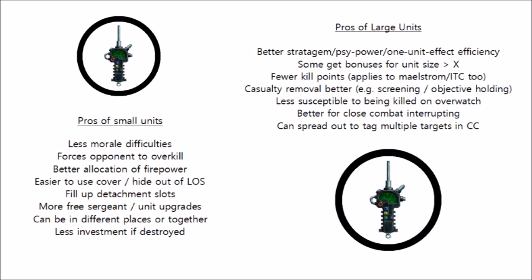One of the biggest reasons in 8th edition for taking big squads is that there are lots of abilities that affect units on a unit-by-unit basis. The biggest is stratagems, where you pay command points and a unit gets better for the rest of the phase. Obviously if you're using that on a big squad you get a lot more benefit than on a small squad. For example, using the Salamanders' stratagem Crucible of Battle for plus one to wound gives a lot more out of a 6-man squad of flamer aggressors compared to a 3-man squad. This applies equally for psychic powers and character-specific effects such as chaplains' litanies or the signum arrays from Torgaradon or Phyros - all of which affect one unit, so the bigger the unit the better.